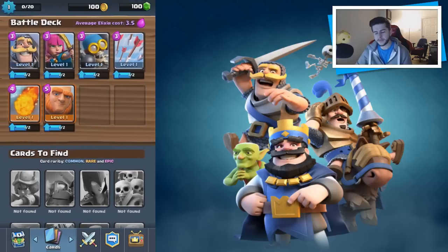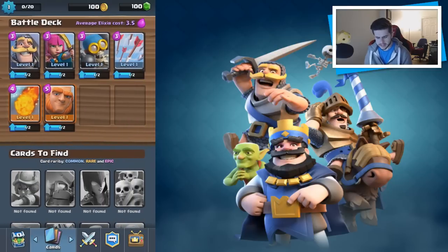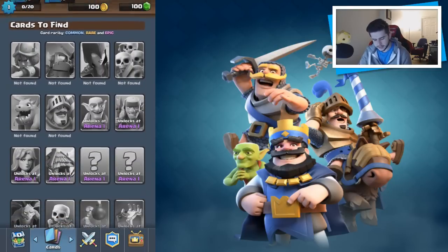I'm curious about this because it's linked to Clash of Clans. I can see things like what I think is the Barbarian, the Archer, the Wallbreaker, and special abilities. The level one arrow thing reminds me of Boom Beach when you have special abilities. We've also got giants. We've got cards to find with card rarity: common, rare, and epic.